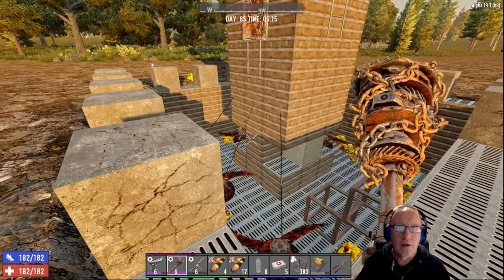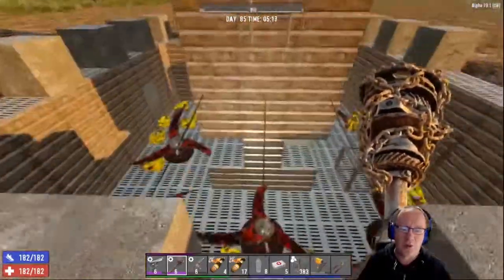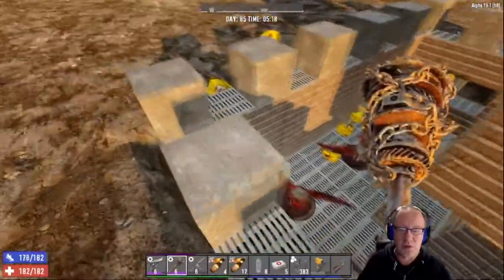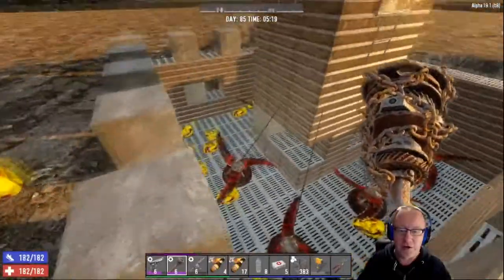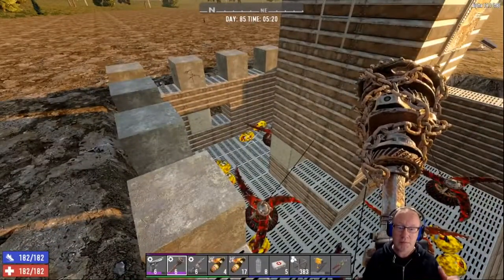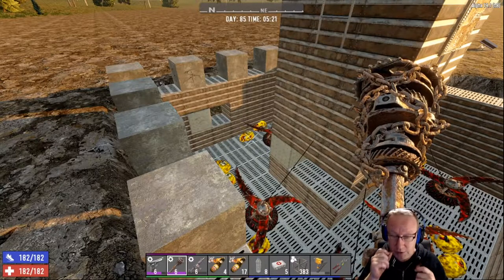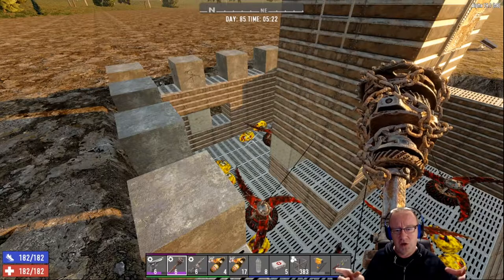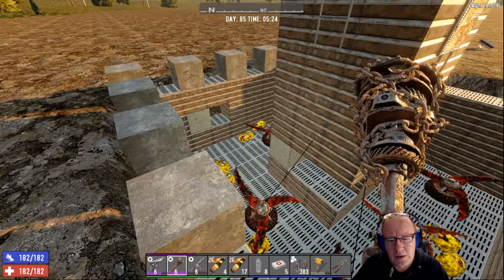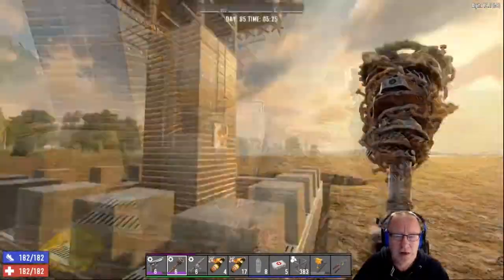Like I say, you could even switch out these blade traps for normal spikes down there, or even get some electric fences down there. Make the outside walls a lot tighter — you'd probably only have to go two blocks in, all the way around, and have some electric fences. But I don't know, that seemed to have worked really, really well.